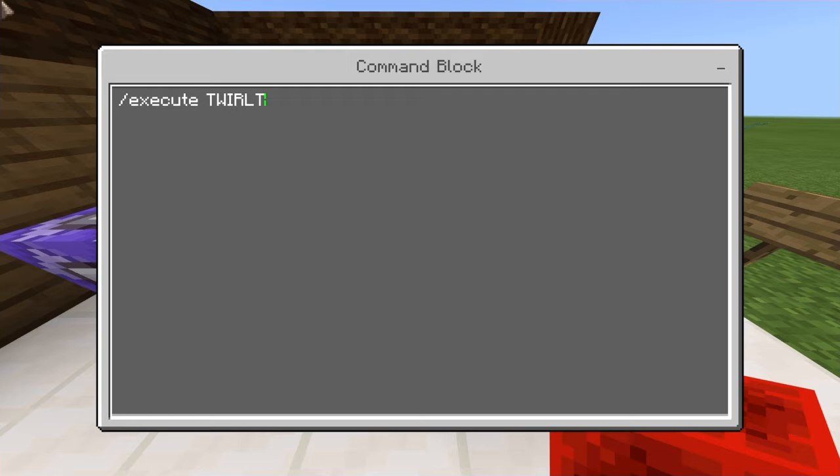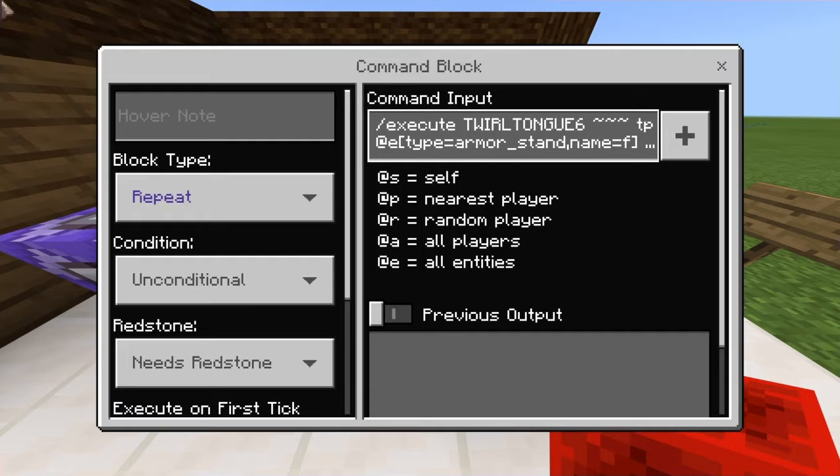The next command you're going to want to do: slash execute for yourself, then start a new quote, type equals armor stand, then name. We have to have a specific name for it because we can't spawn in a million of them. The name is going to be 'f' — you can name yours f as well because it really does not matter. Then put the coordinates: one, two, three, and a five.